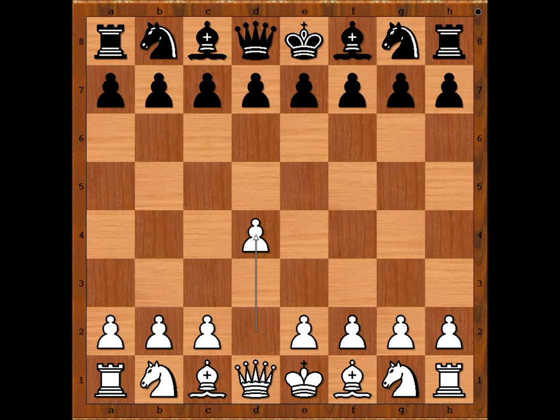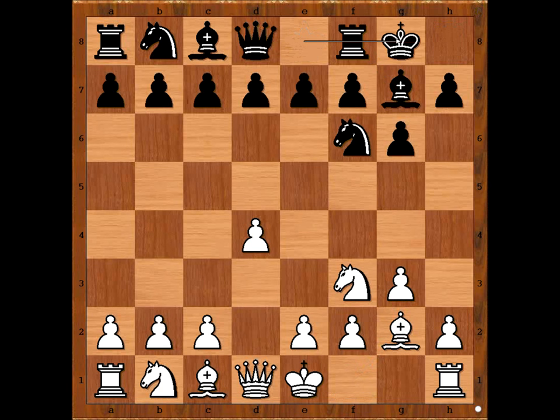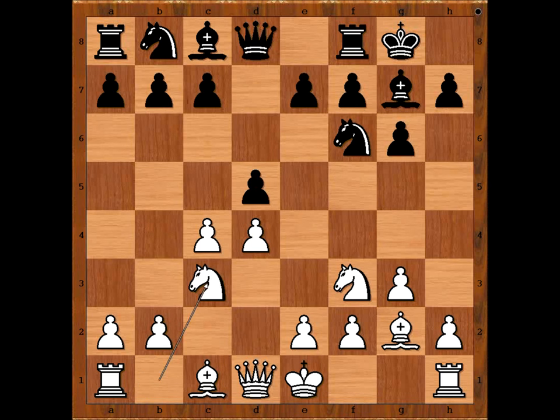He started with d4. Alekhine played Knight to f6, Knight to f3, g6, g3, Bishop to g7, Bishop to g2, Alekhine castled kingside, c4, d5 — the Grünfeld Defense. Knight to c3, and now d takes on c4. You know what is interesting about this move?